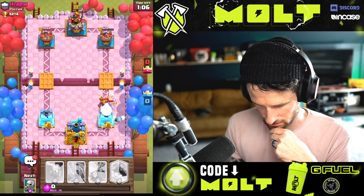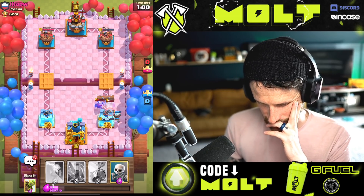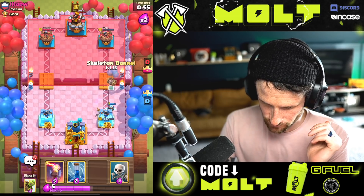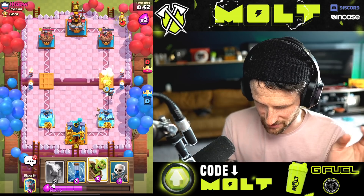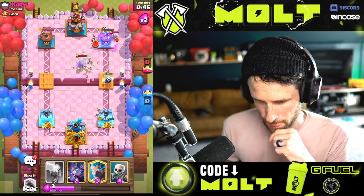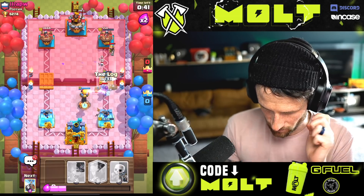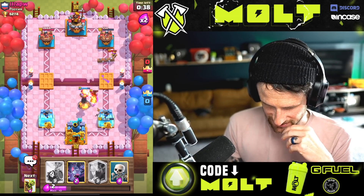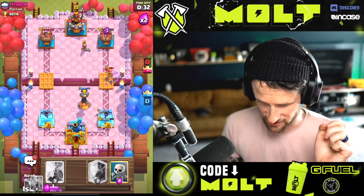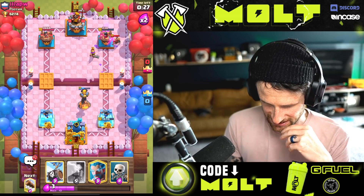Okay so this is where we get into a little bit of trouble just because of his cycle. I need to log this back. We held it down there — that was pretty big, pretty damaging honestly. Here comes the Tesla, I'm gonna Zap this. I'll go ahead and log this back just to start getting a little bit of cycle going. He'll probably go Knight here — he will not go Knight, so that's perfect. I'll throw this down and Zap the tower to get a little bit more damage.